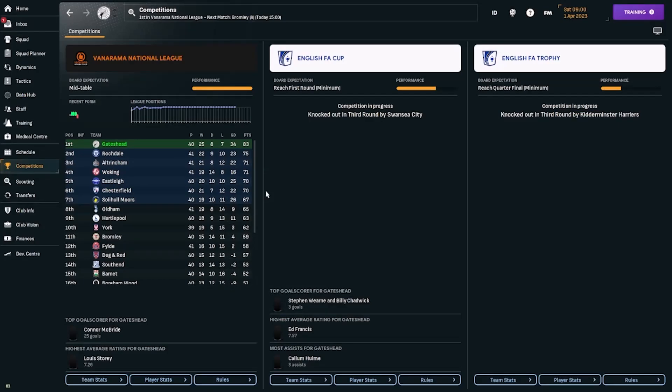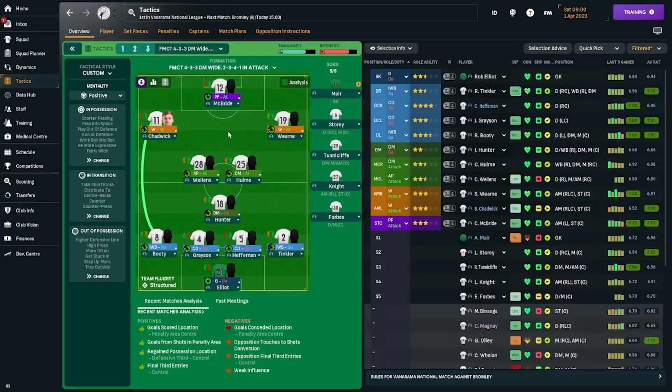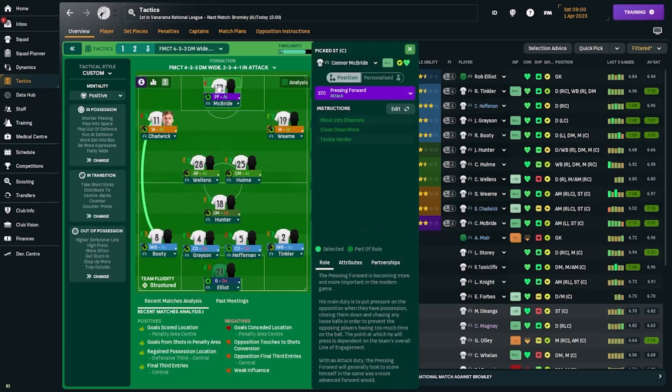With six games to go we'll do our best to win the league with our main tactic. First, let's look at the new tactic that was supposedly going to deliver a 100% win ratio — it didn't for us with Gateshead. This is the FMCT 4-3-3-1-6, which becomes a 2-3-4-1 in attack, with inverted wingbacks on support duty, a standard goalkeeper on defend, two standard central defenders, and a defensive midfielder also on defend — almost like the team is split into a block of defenders and midfielders. Most central midfielders are on attack, with one advanced playmaker on attack duty, two wingers on attack, and a pressing forward on attack.